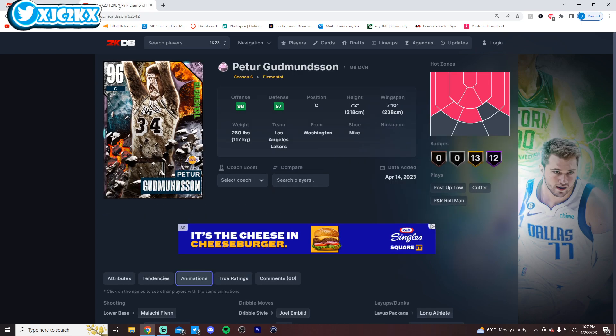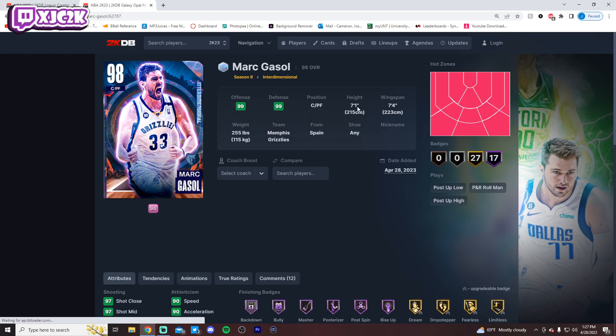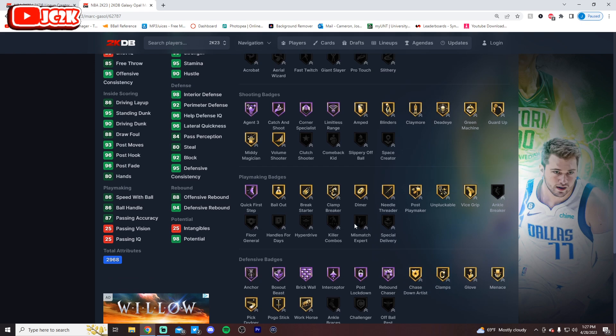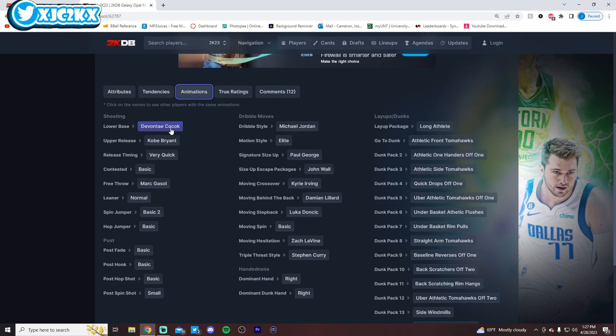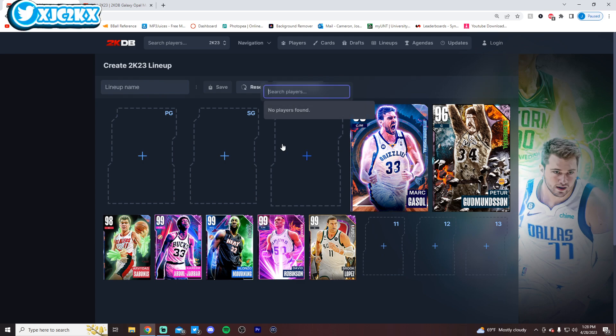Number 4 is Marc Gasol — this might be a surprise, but I think he's one of the best cards at both power forward and center in MyTeam. 7'1 with a 7'4 wingspan, 90 speed in Excel, elite defense, Hoff anchor, brick wall, interceptor, post lockdown, rebound chaser, quick first step, limitless range, agent 3, 98 shot 3, 95 standing, 90 driving dunk, and a really good Kaycock base with Kobe upper. Normal leaner, John Wall escape, Lillard behind the back, PG size up, quick drops off one. He's a better version of Robinson and Lopez.